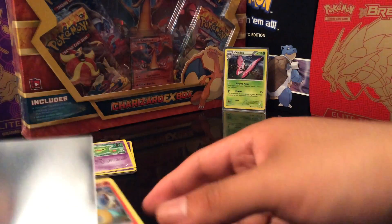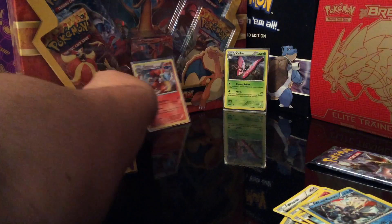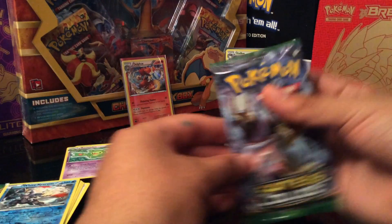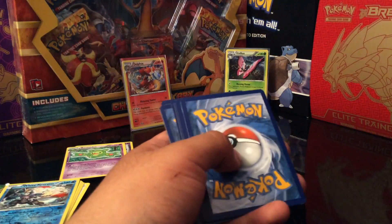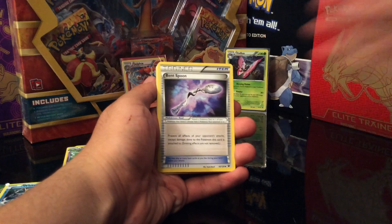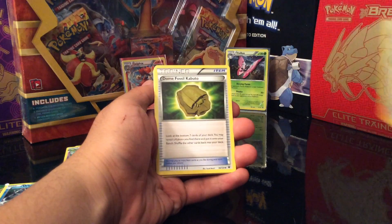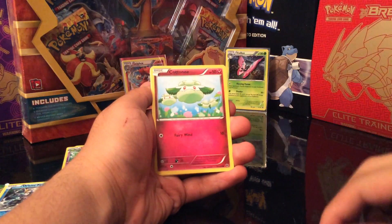We'll save the Mega Alakazam pack for last. We'll go with the Lugia Break pack. Here we go — here's the code for y'all. So we got a Wormadam, a Zygarde, a Wormadam, a Whismur, a Seel, a Cottonee, a Riolu, a Vullaby. Reverse Holo is a White Kyurem. And the Rare is a Holo Delphox. Nice, as you guys can see right there.